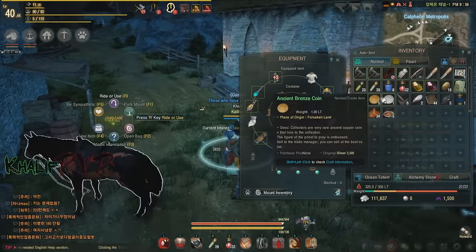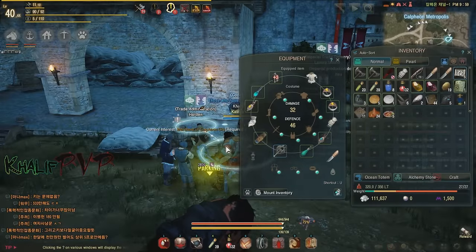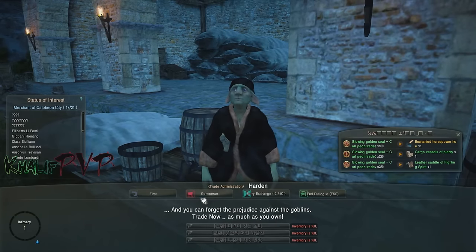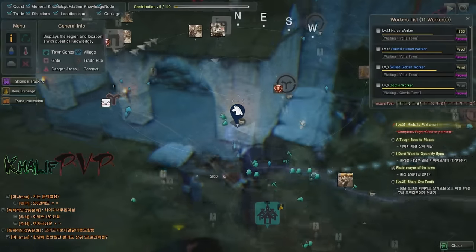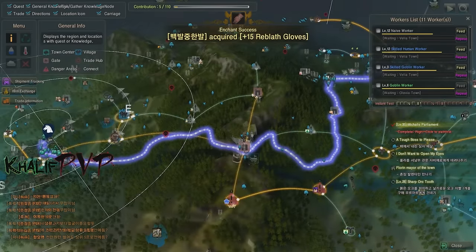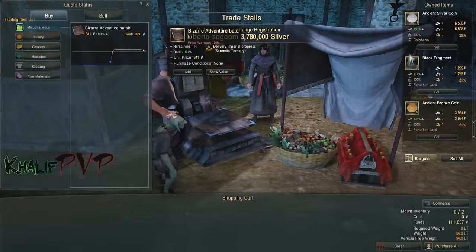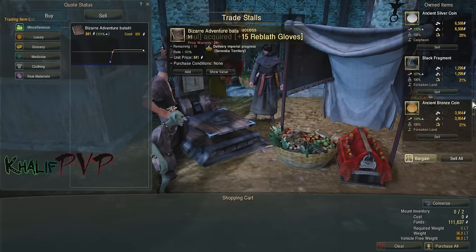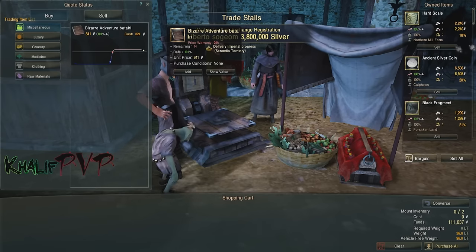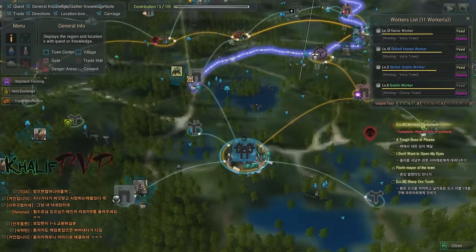Building on the previous tip — you get these trade tokens. A lot of people hand them in at the closest trade broker, but don't do that. It's better to take them to the furthest point possible. For example, if you have Calpheon to Velia connected and you take the tokens all the way out to Velia, you get a bigger payout. It's not a huge difference, but if you're already traveling between towns it's worth holding off to get that extra bonus.